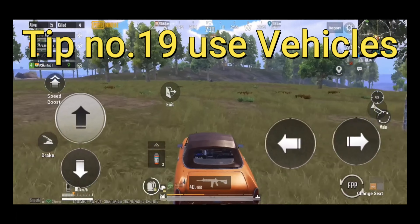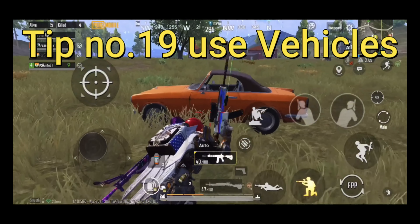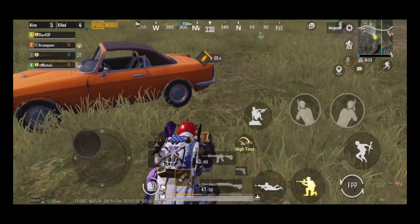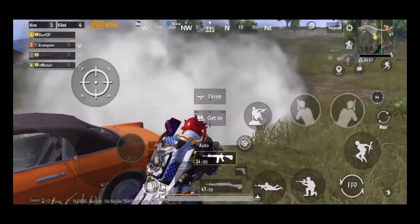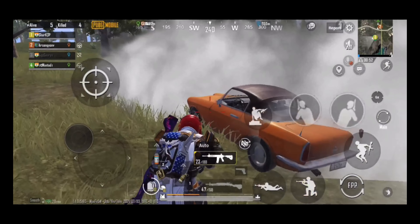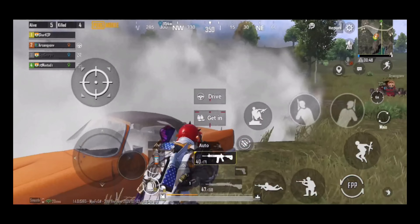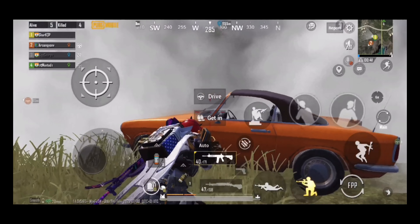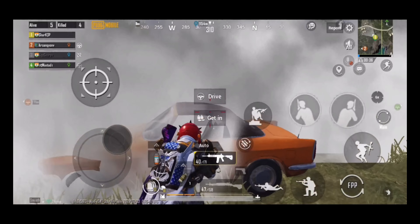Tip number nineteen: use vehicles. Vehicles can be used effectively as cover and hiding spots. In squad play, teammates in vehicles can shoot at enemies while you travel safely. However, if you are playing solo, stop and get out when enemies lock onto your vehicle, as you cannot shoot back and they can blow it up. Take cover behind it, assess where shots are coming from, use peek, and eliminate the threat.